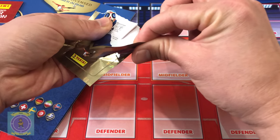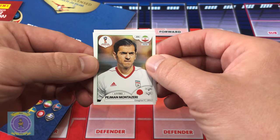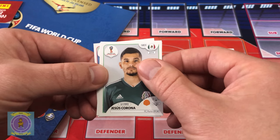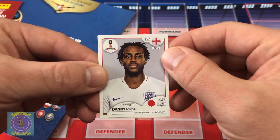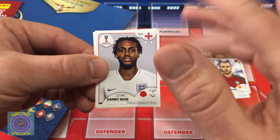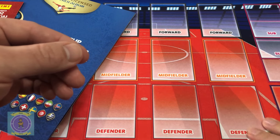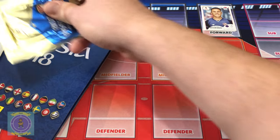Come on, shiny shiny shiny! No shinies but we did get our first England player - Danny Rose! There he is, Tottenham, Oxford born in the 1990s, played on loan for my favourite team Bristol City for a while as a left winger. We also got Navas from Real Madrid. No shiny in pack one but we got an England player - definitely want to complete the England team.